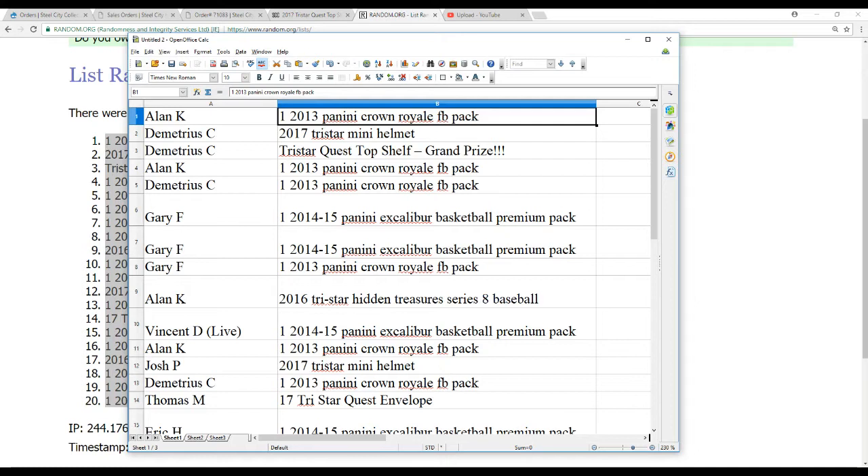So here's our prize list. Alan K. ends up with a Crown Royale pack. Demetrius C. gets the Mini Helmet and the Grand Prize — TriStar Quest Top Shelf. Congratulations. Alan K. with a pack of 2013 Crown. Demetrius C., 2013 Crown. Gary F., Excalibur and Crown.